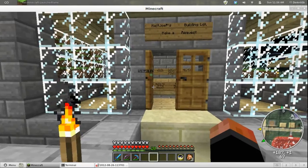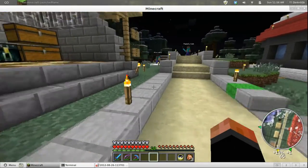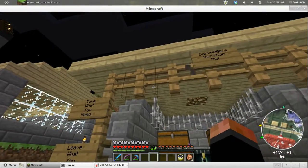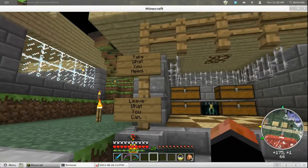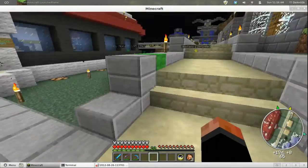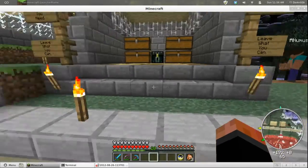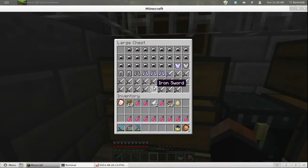Okay, this here is my donation hut. It says 'take what you need and leave what you can' — that's what it's here for. Come take stuff; if you have something you don't need, just leave it. The chests are locked public so anybody can open them. There's some good stuff in here too — fire protection four or five, sharpness two knockback two on a sword, protection on some boots.